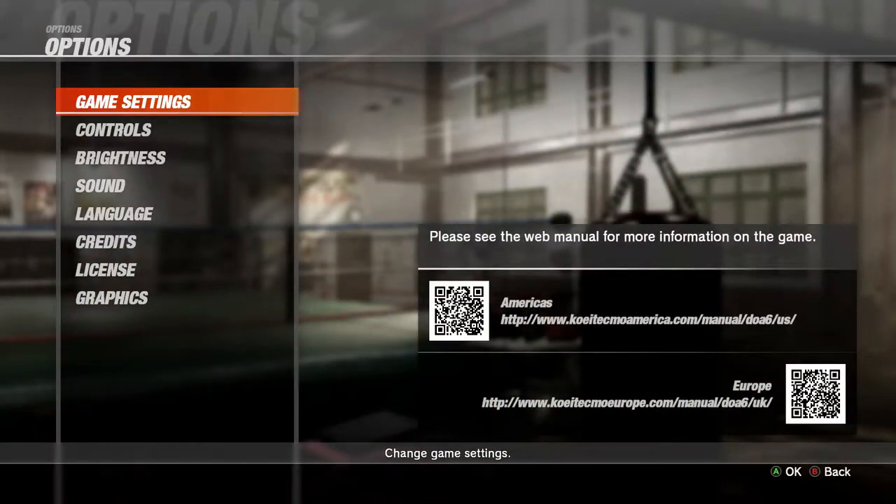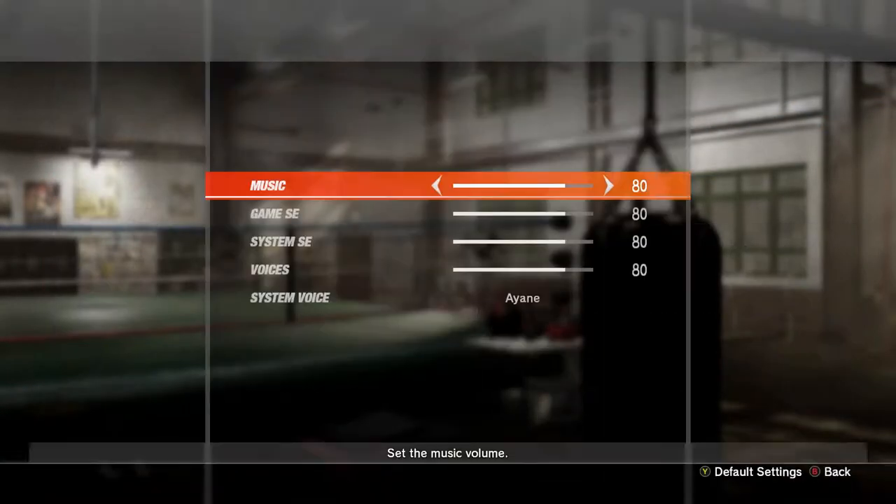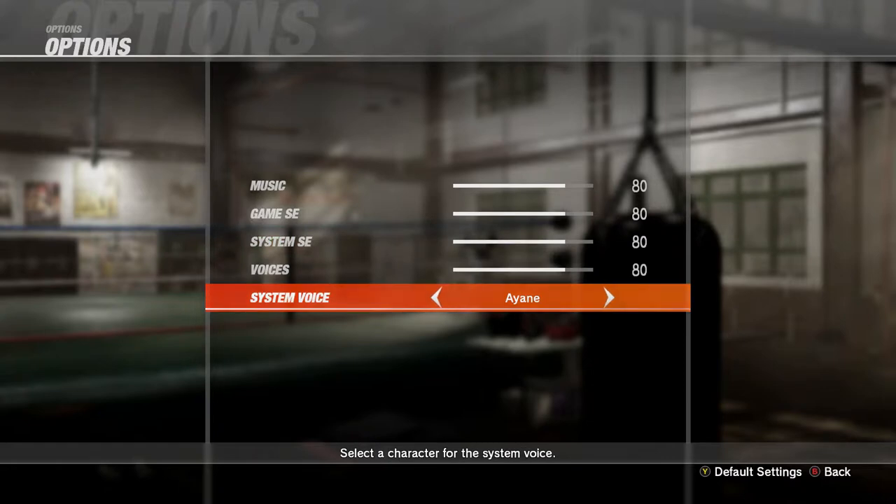If you go into your options tab and go down to sound, you'll see at the bottom here you have system voice. Now normally you get DOA 6 by default, but here, as you scroll to the right, you'll be able to see the characters that you have fully completed the combo training mode for. And then when you set it to that voice, they will essentially be the announcer in both English and Japanese — whatever voice you set it to, it will play in that style.